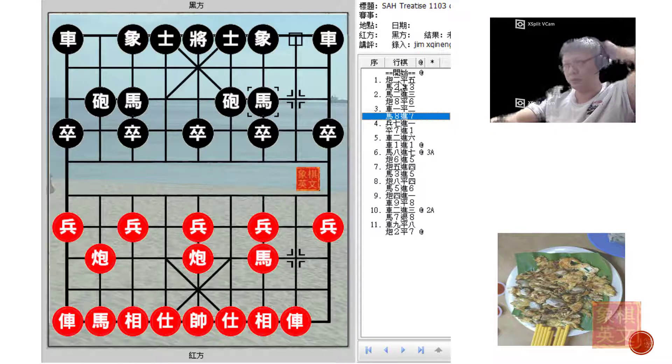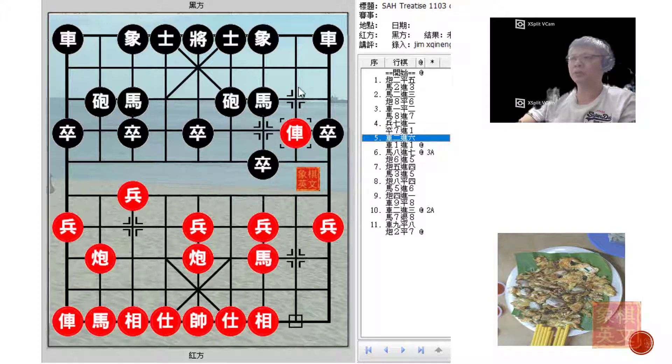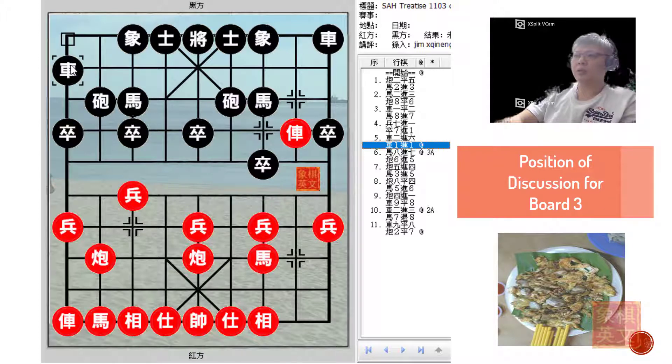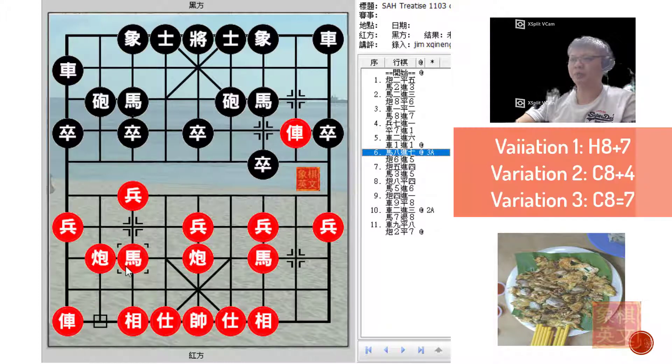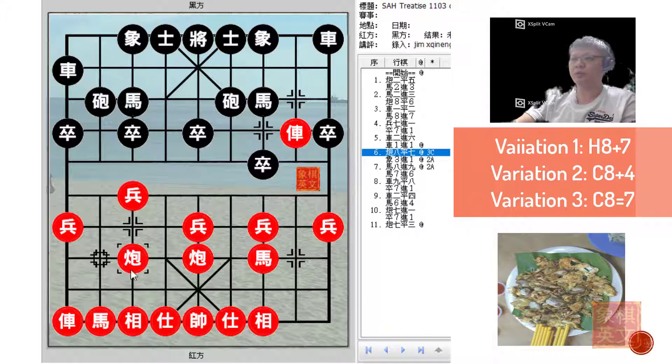A short recap: pale corner horse cannon, flank chariot, sandwich horse defense, 7th pawn, countering with the 7th pawn — and red will play r2+6 to attack the horse. Now at this point in time in the third board, black could attempt r1+1 to develop his right chariot very early in the game as a rank chariot. The only position the right chariot could be developed would seem to be only the flank at the elephant's eye. Three variations were discussed: the first, an interesting variation h8+7; the second, red attacking with c8+4 for the pondering cannon; the third, red attacking with the 5-7 cannons.